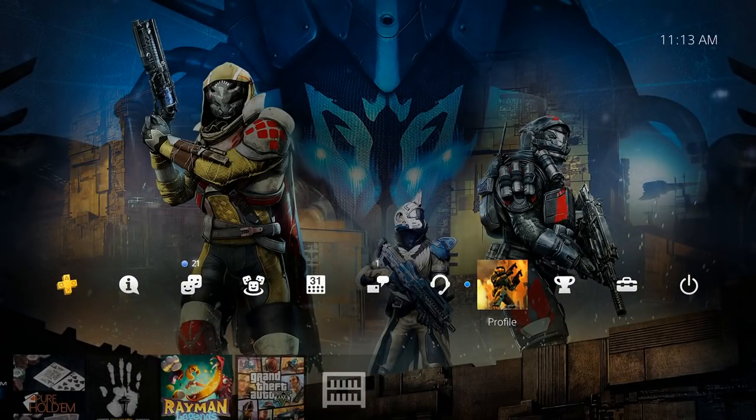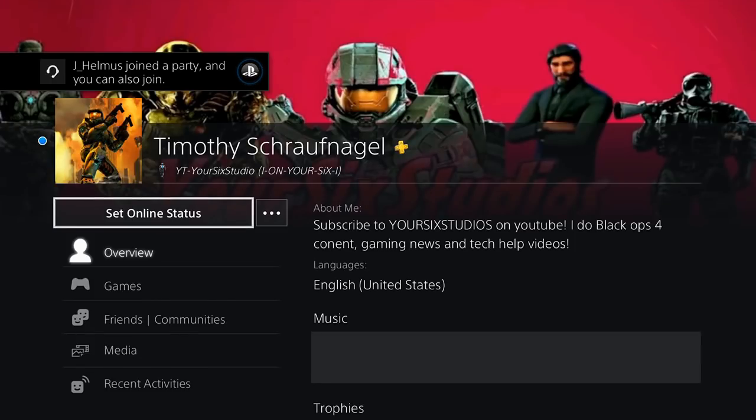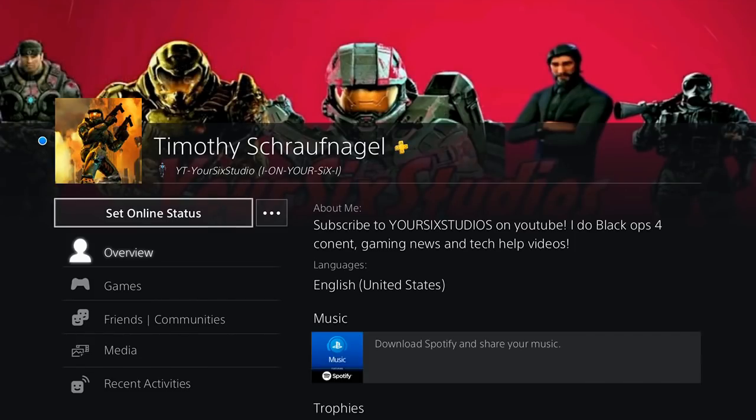Let's go ahead and check mine right now. I'm going to go under my Profile section and look to see if my Online ID has changed — and it has. As you can see, under my name it says YT your6studios.